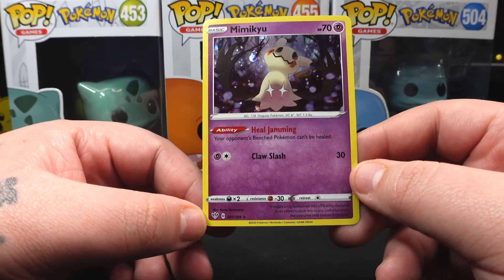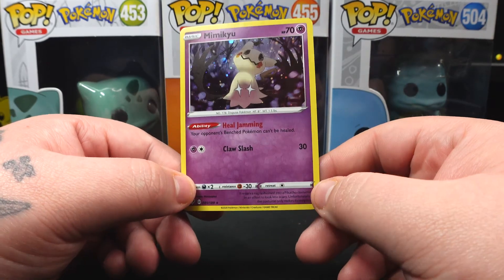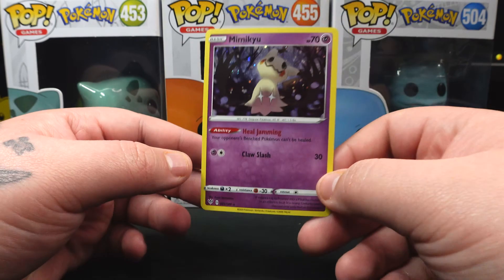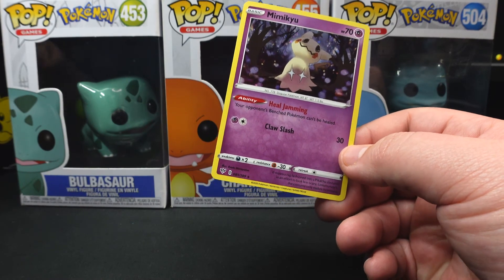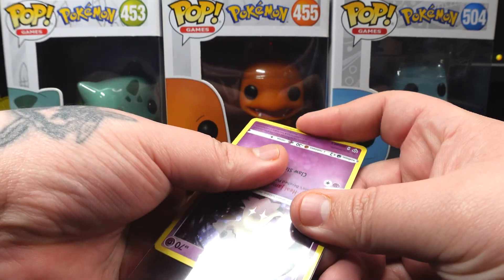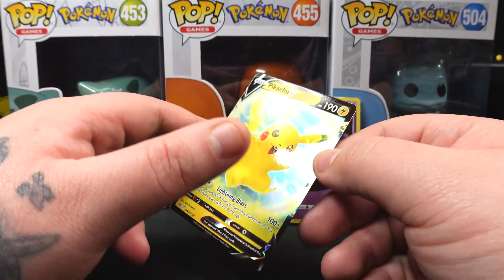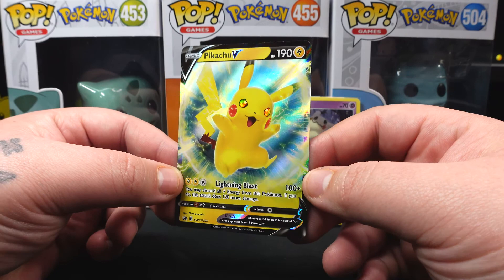I'm trying to remember the pack set — it's the one where Single Strike and Rapid Strike were introduced, one of the recent sets. It's not a Black Star promo, which is pretty interesting. I believe I actually have the promo version of that card — I think I got it in one of the blisters from CVS.